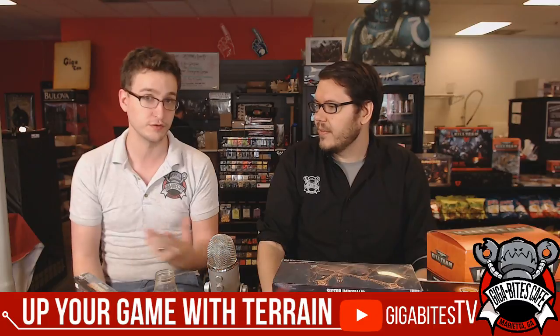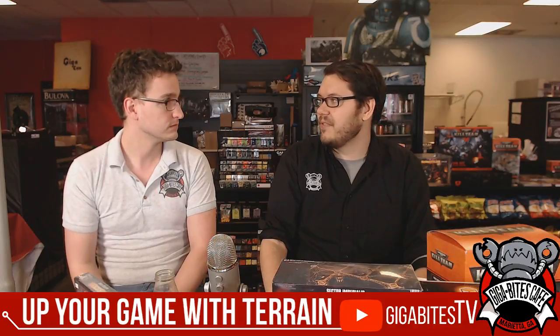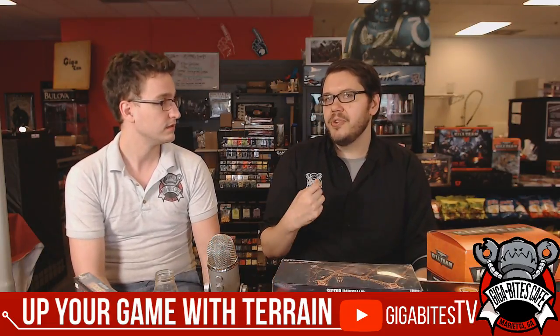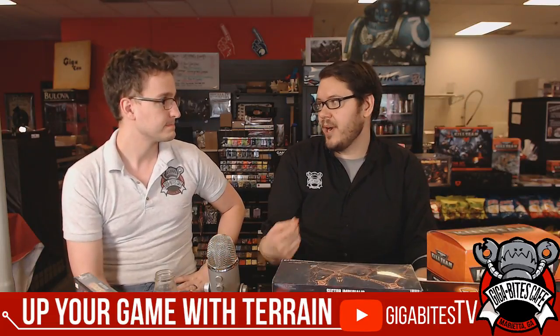This also applies to things like Stormcast. If you want to do gold Stormcast, I will always say just spend the extra money and buy a can of Retributor Armor, call it a day. But if you don't have access to it or don't want to buy a $25 can of primer, start with browns. I usually use a lot of browns for trim — if I have a lot of gold trim, I'll paint it brown first and then paint the gold over it. It just speeds things up.